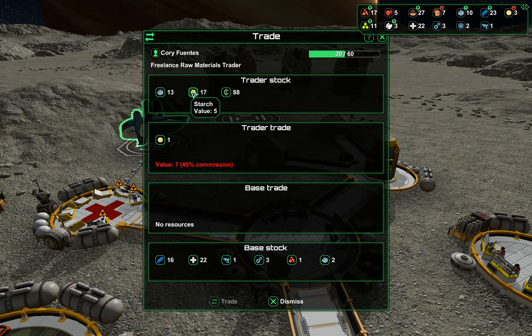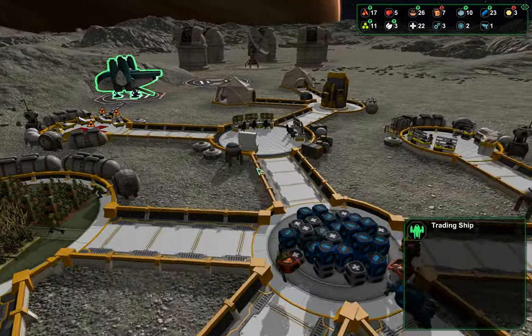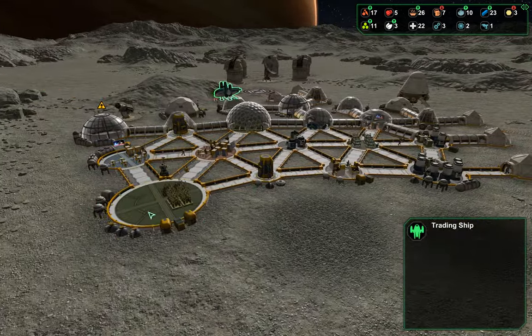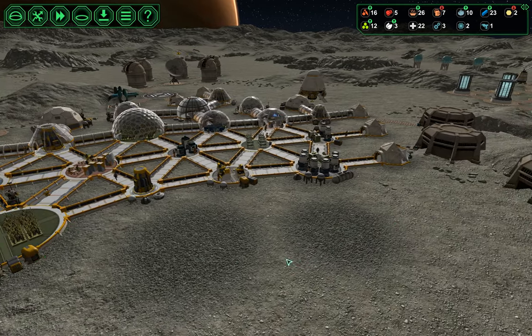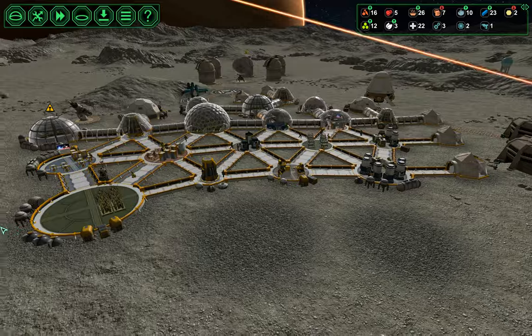Do we want to buy starch? I think we do. Do we have any money? No, because I closed everything to visitors. We're going to get a little bit of starch because we're not concentrating on our power grid and those sorts of buildings anymore. We're concentrating on interior structures, and that is bioplastic heavy, so we need that.